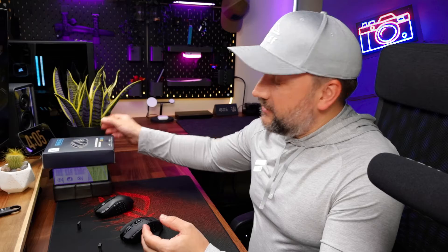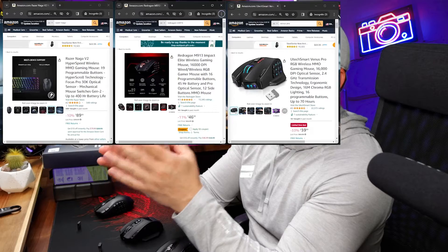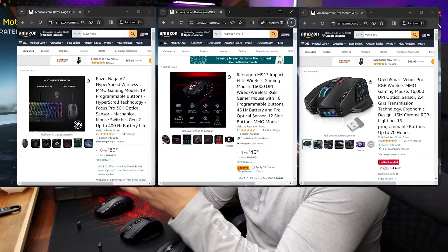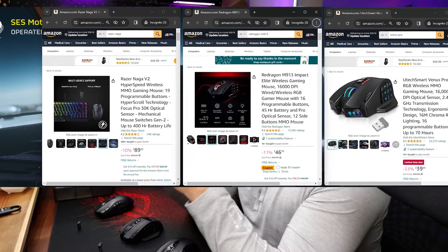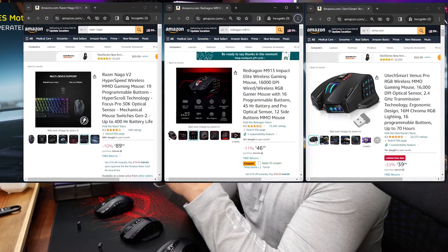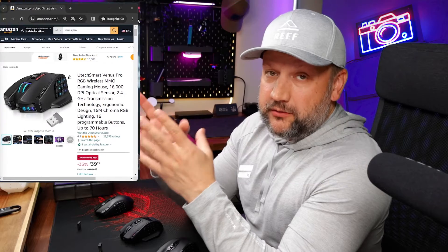All three are different but kind of the same. On your screen right now you can see the budget. Razer, as usual, is the most pricey — usually around 100 bucks, right now around 90. The Redragon M913 is about 50 bucks and Venus Pro about 40 bucks right now on Amazon.